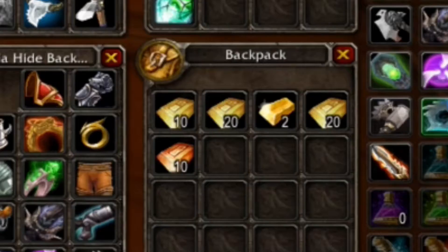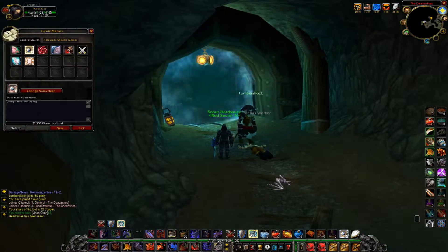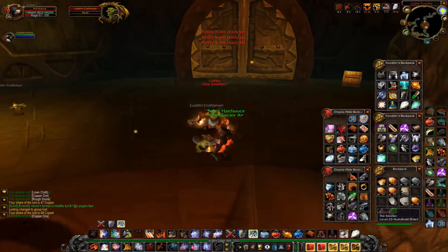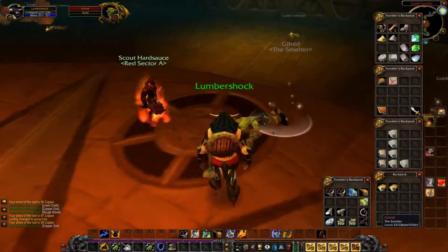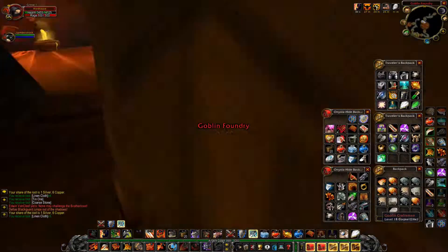Here is the total number of bars I smelted from the ore collected in just the first instance. Round two: no Miner Johnson, no luck with Gilland. I bring Van Cleef back to Gilland's room.